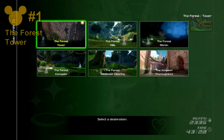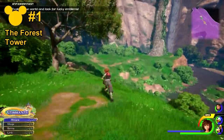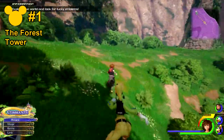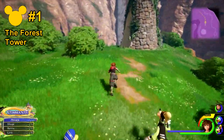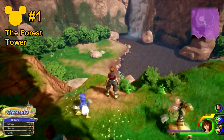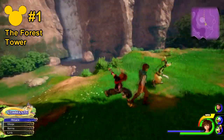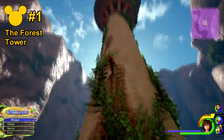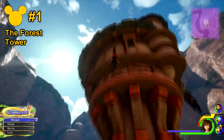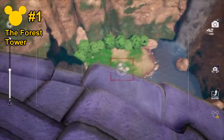For the Kingdom of Corona, the first Lucky Emblem will be in the Forest Tower. If you keep heading forwards and go slightly beyond the tower, you will see a little rock formation in the shape of the Lucky Emblem. However, because you can't get the appropriate angle from on the ground, you have to go up the tower itself in order to get the proper angle to take the picture.